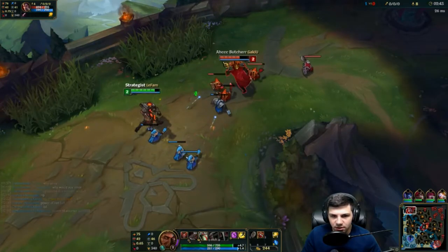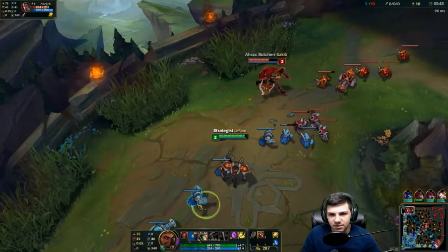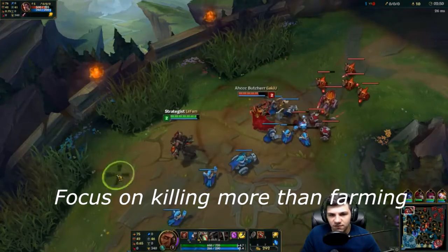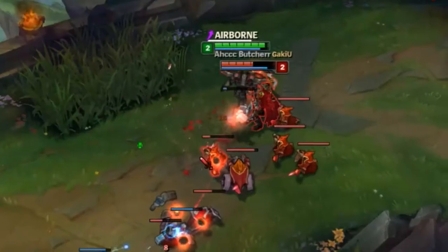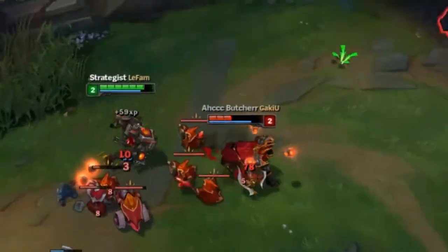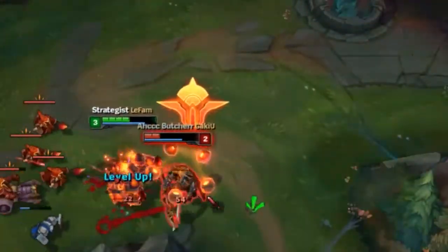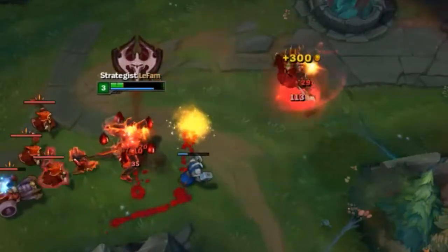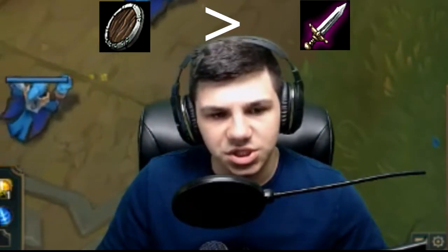You can always tell what Darius is planning based on how he's trading. If he's trying to trade with you all the time, then he's obviously not focusing on the stuff at hand. And he's obviously not respecting my damage. He got the wrong item — and that's how you tell the difference. He thought getting a Doran's Blade would be the most useful against me. But nope. Doran's Shield always wins.